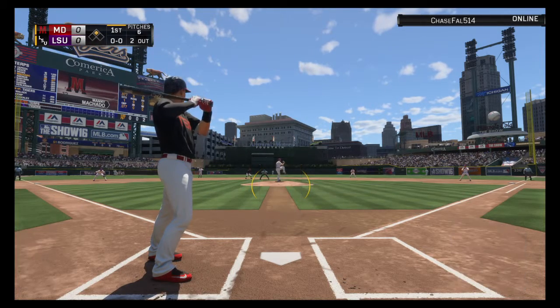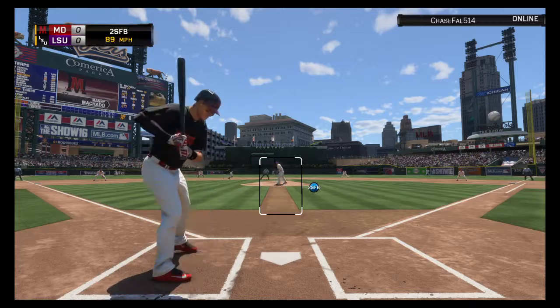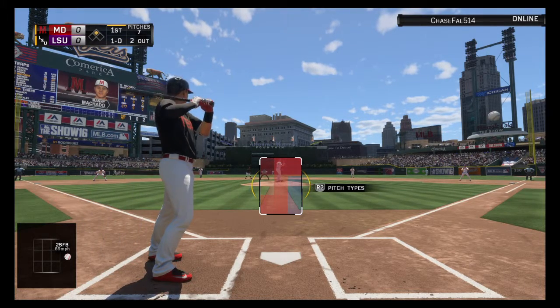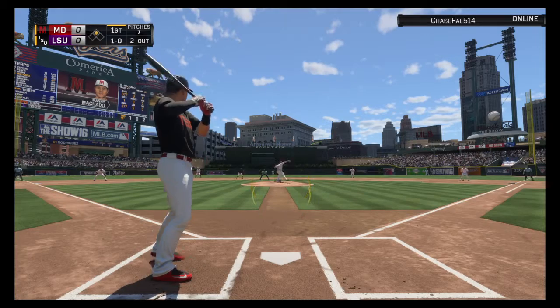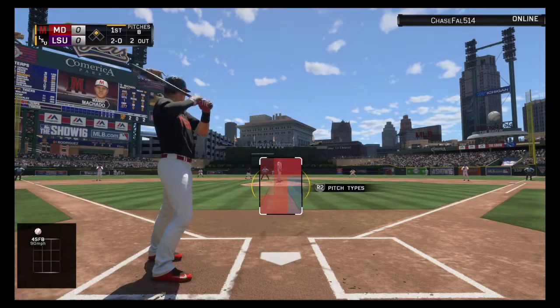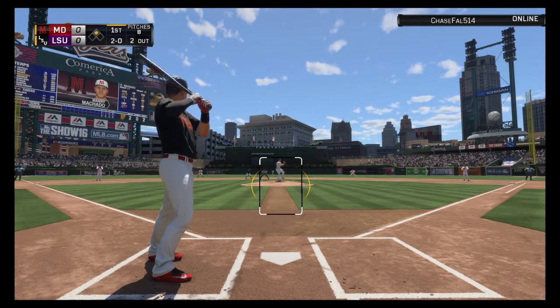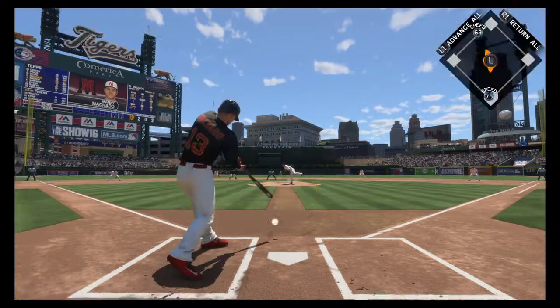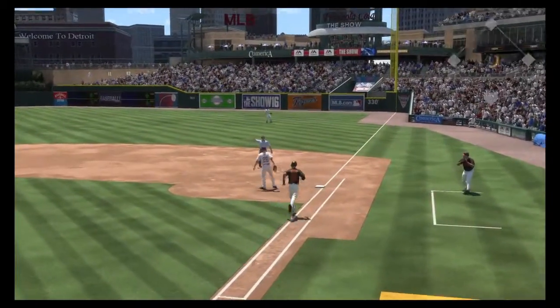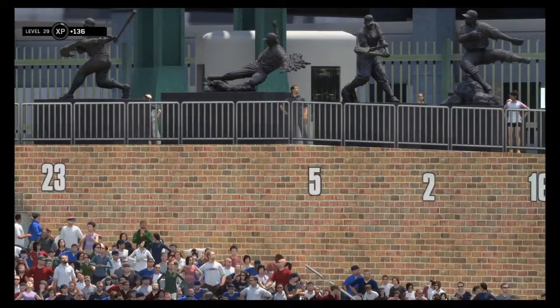Manny Machado — the hitter now with a chance to pick up that runner from second with two away. First pitch fastball off the plate, ball one. Not close, it's 2-0. Runner in scoring position at second with two down. Hit on the ground to short — A-Rod is there, throw to first, he'll get him easily and the side is retired.